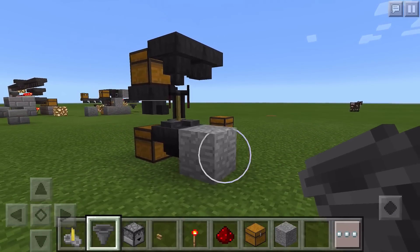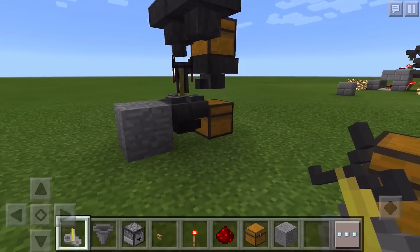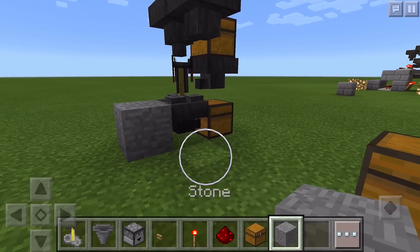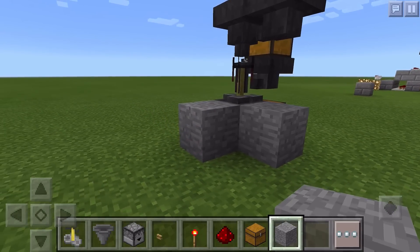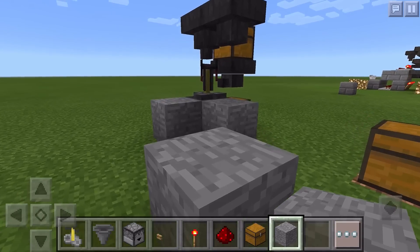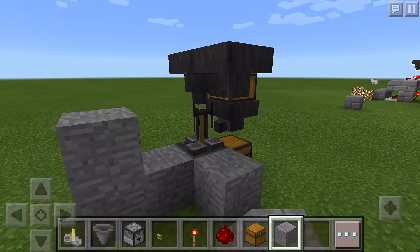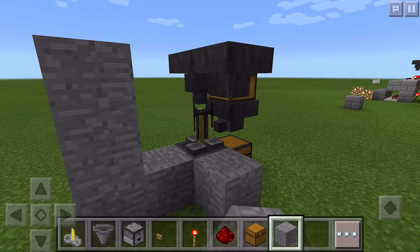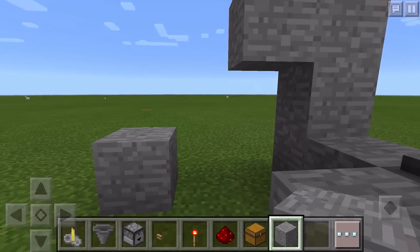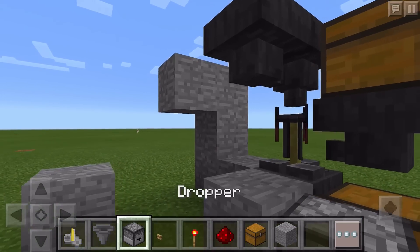We don't have to get rid of that block because that block will be useful later. We need to add droppers which will go into our system here. I'm going to build a little platform here to stand on top of and place the droppers. These droppers do need to face into these hoppers.